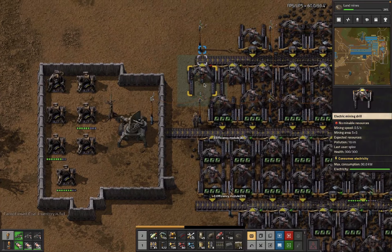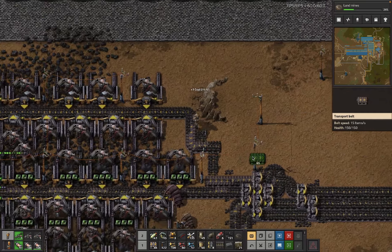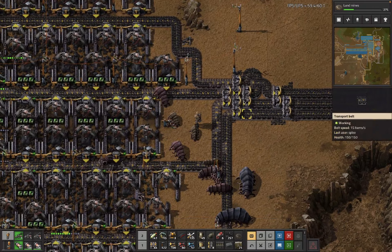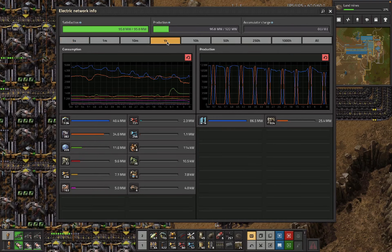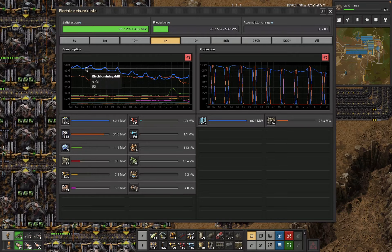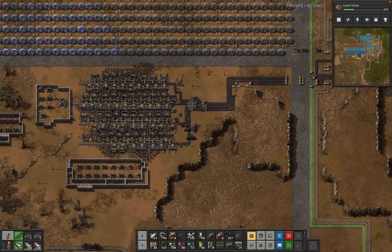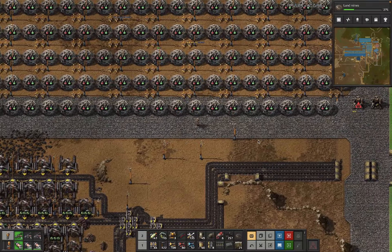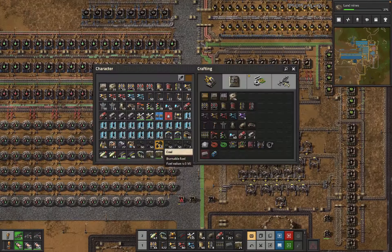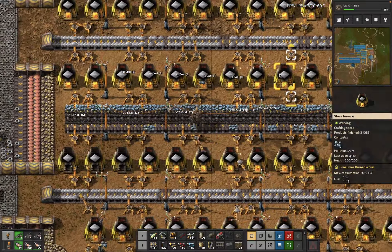Another thing I didn't notice until much later — although it's still helpful — is that the mining drill electrical usage is also one of the big users of our power grid. So all these modules are not only going to help with the direct pollution, but it's also a little about saving electricity. We will save a bunch of minor electricity as well, which will be nice.